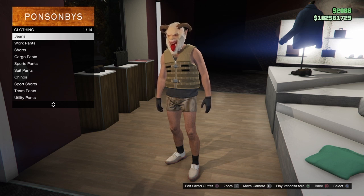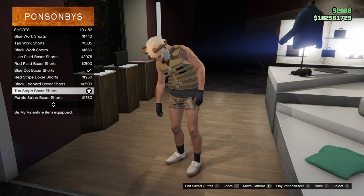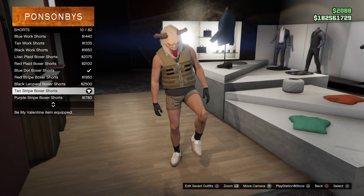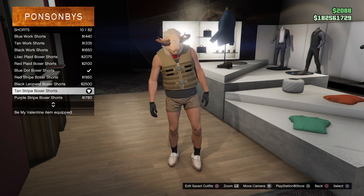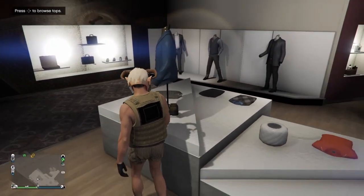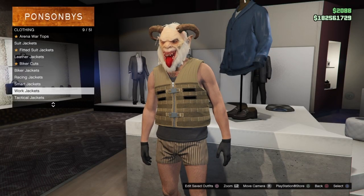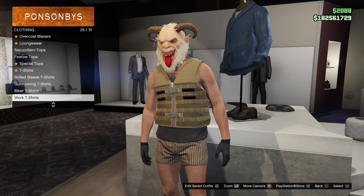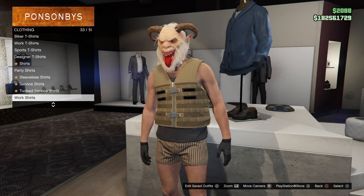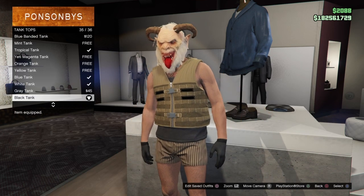Come here to the clothing and come down to the shorts. You're going to select the tan striped boxer shorts, number 10 out of 82. Then go to the tops and come down to the tank tops, which are pretty far down. Put on the black tank, number 35 out of 36.